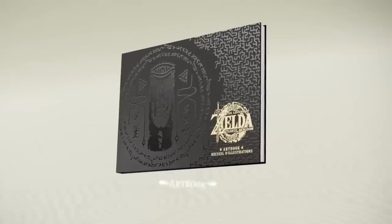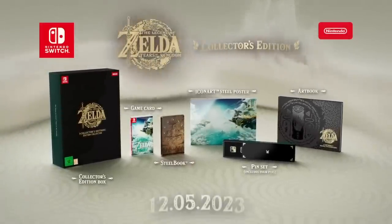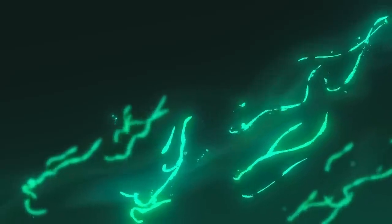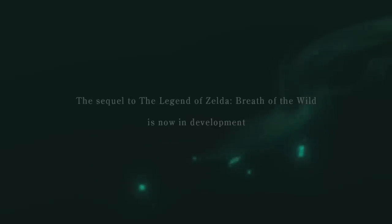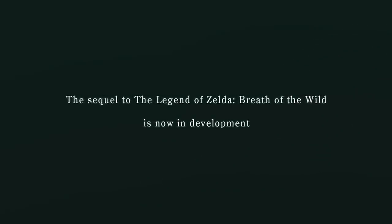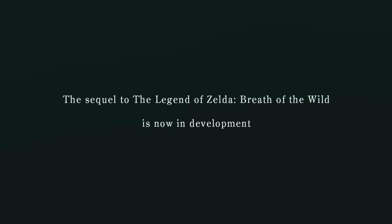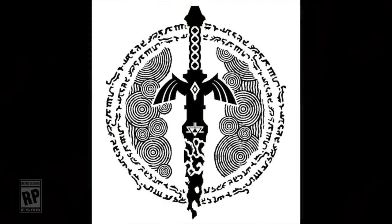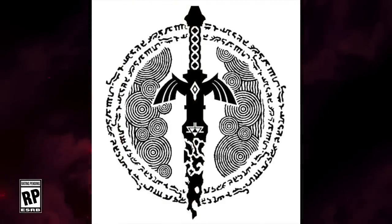Why are we talking about the Master Sword? Obviously we've known the Master Sword is broken, but that's because we have a new piece of art coming from Nintendo through a trademark. They have trademarked a new trademark for the Master Sword, and it comes with an image — literally the broken Master Sword with swirls and some untranslated text swirling around it as well.